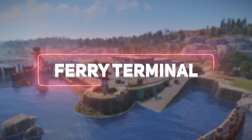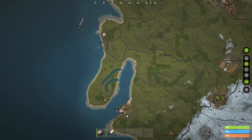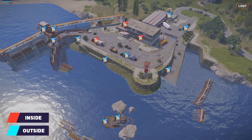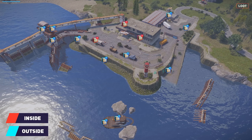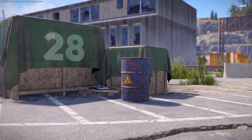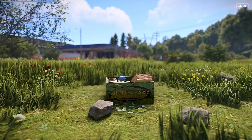The Ferry Terminal is the newest monument found along the beach at the typical locations where you can find the harbours. Across the monument, a total of 17 normal and military crate spawn locations can be found, with typically 9 crates spawning at any given time. Additionally, around 28 regular and oil barrels spawn throughout the monument along with nearby food boxes.